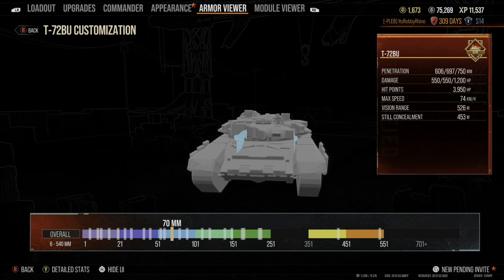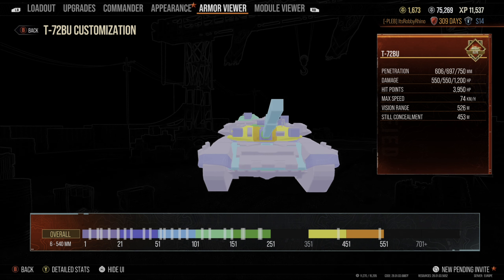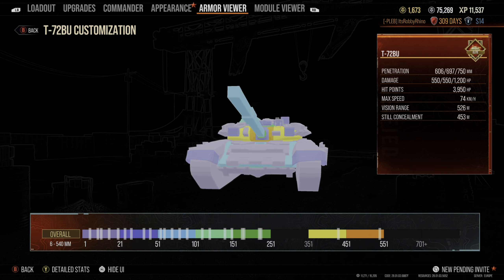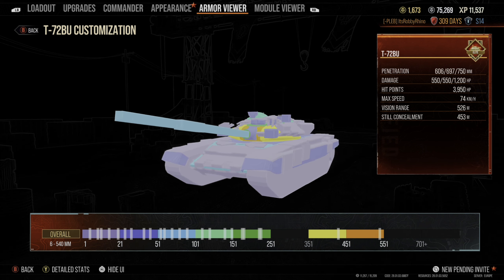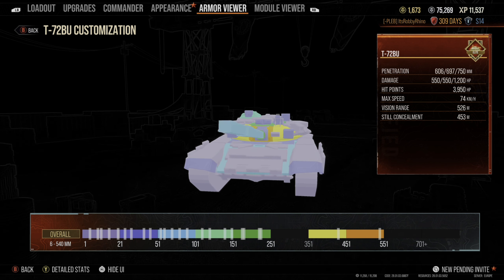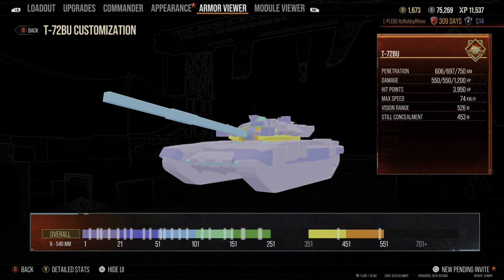Overall this armor is very forgiving, though not always reliable — don't sit stationary in front of opponents since many tanks are taller and can shoot down on you. When moving fast in the open and wiggling, there are lots of different armor plates to catch, absorb, and ricochet rounds. It's a very forgiving tank for new players — just go in, use your fantastic penetration, use your ATGMs, and blast your way through opponents. That's it for the armor viewer — we'll head over to the gameplay now.